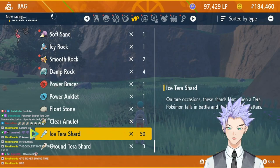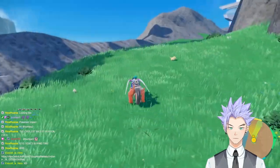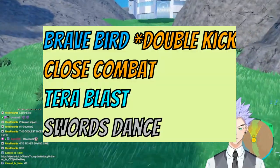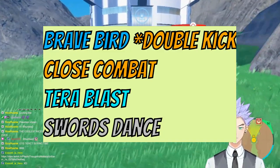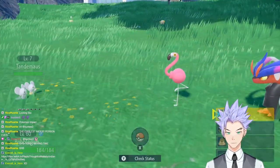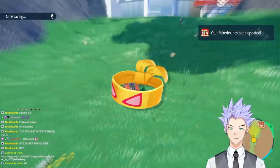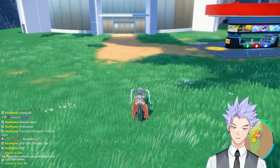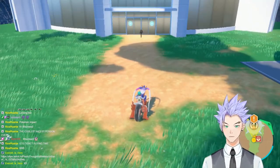In just a couple of hours, I gathered 50 Ice Terra Shards - the amount needed to change a Pokemon's Terra type. Here was the moveset for the rest of the game: Brave Bird, Close Combat, Terra Blast, Swords Dance, and Double Kick for certain situations. I gave Bubblegum a Muscle Band for even more damage. Now it was time to see if we could beat Pokemon Scarlet with just one Flamigo without using items during battle and following the level cap rule.